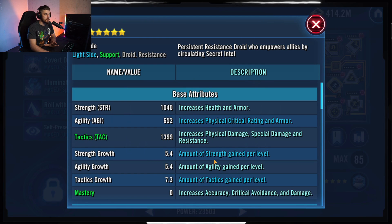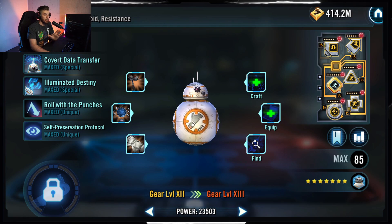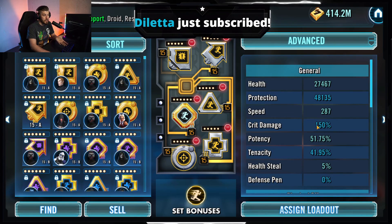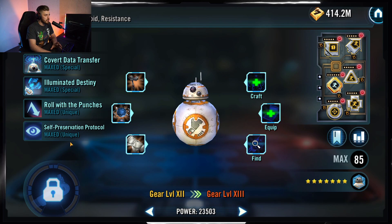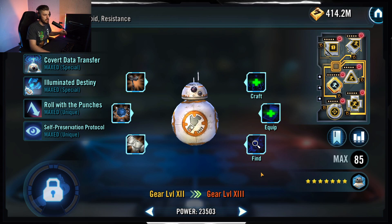BB-8 should be the second fastest. My BB-8 is at 287 speed. I don't care about his primaries — just get him in that 280 ballpark range going second. I do have both zetas on him, but you don't need Self-Preservation Protocol. Roll With the Punch is nice because more attacks means more chances for Expose, which means more turn meter control. Not necessary though.